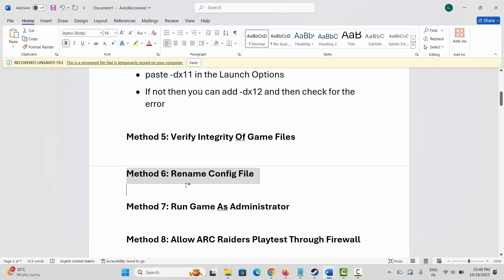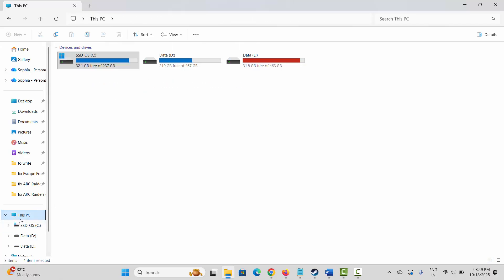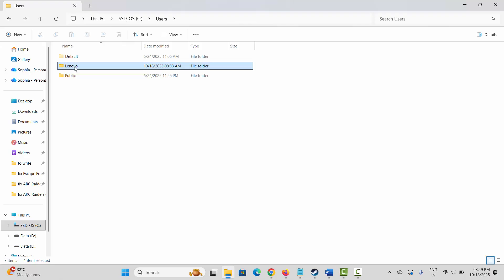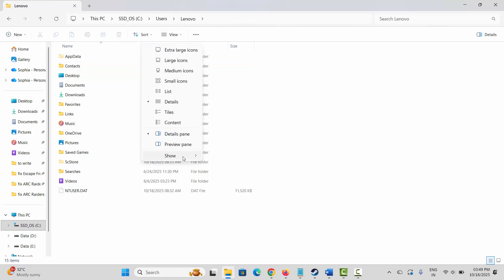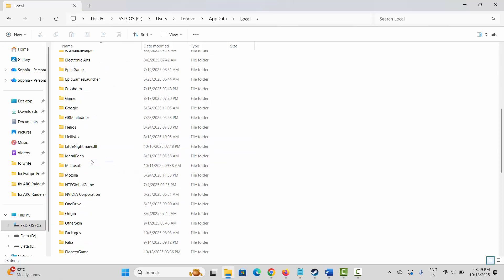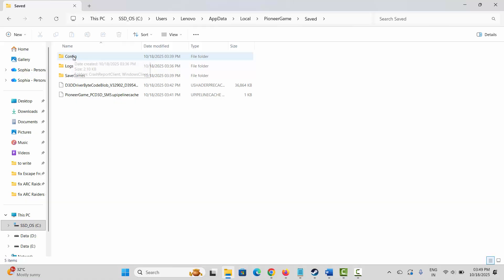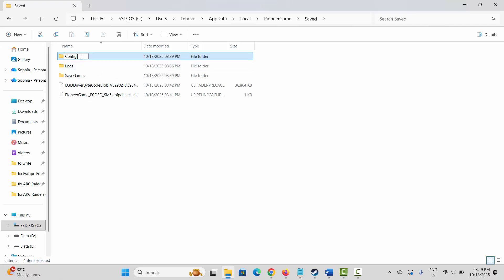The next method is to rename the config file. For that, go to File Explorer, then open the Users folder. Click on your name folder and then click on AppData. If you cannot find AppData, click on View, then Show, and click on Hidden Items — this will show AppData. Open it, then click on Local and search for the pioneer game folder. Open it, go to the Saved folder, and here you can see Config. Right-click on it, click on Rename, and rename the folder. After renaming, launch the game and see if this resolves the problem.